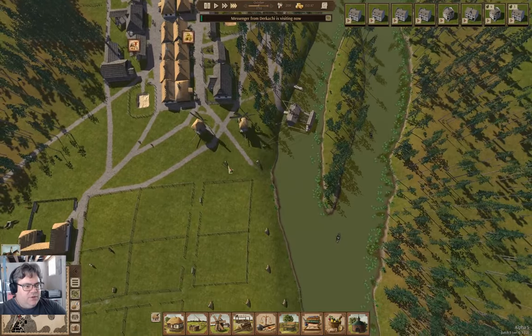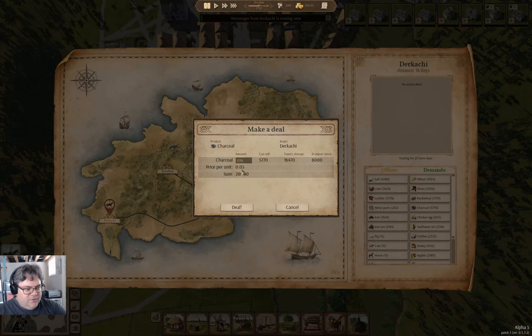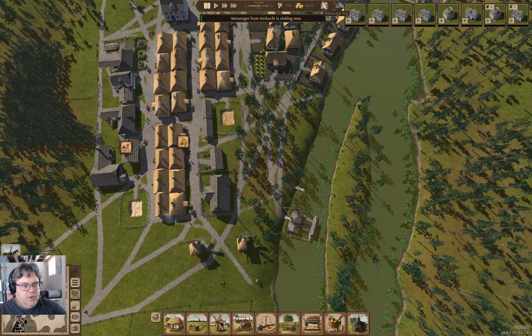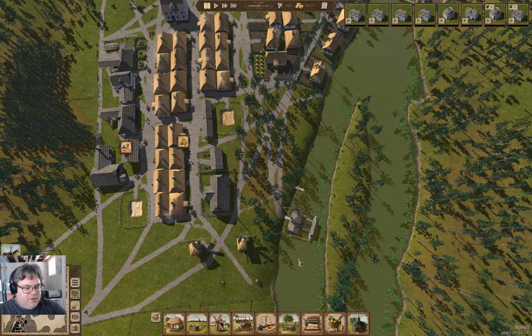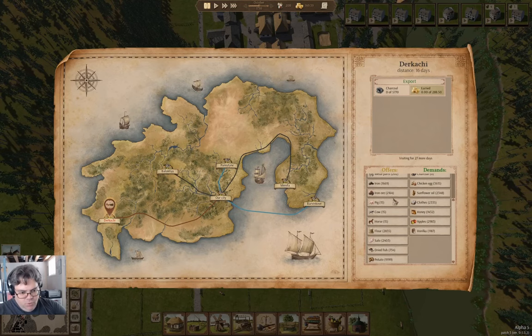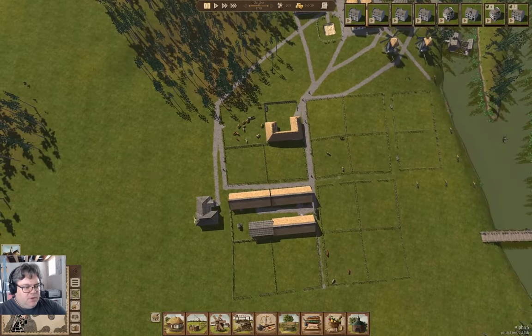We're done with fishing for now. Oh, we have a messenger here — they demand charcoal, which we've established is an excellent thing to be selling. I think we won't be selling too much else there. What can we buy here that would be useful? Maybe not so much.